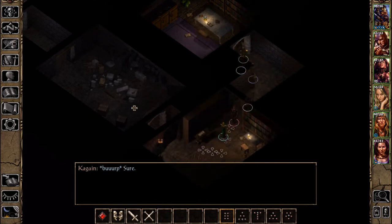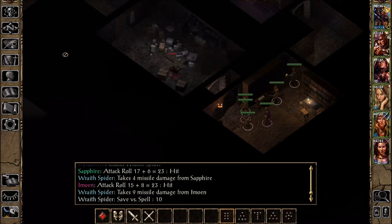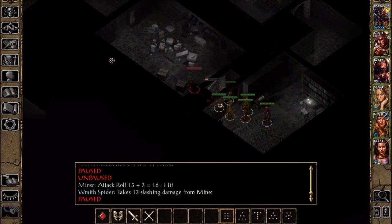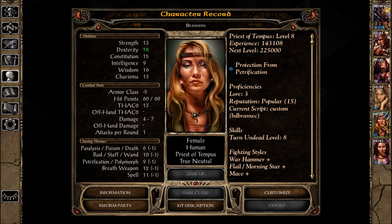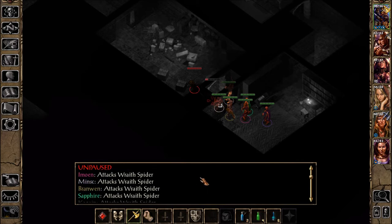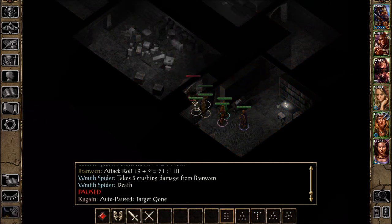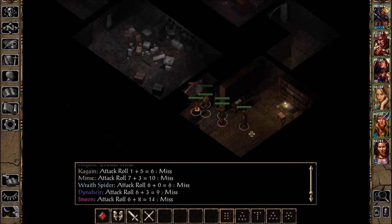We're finished exploring this area — there are a lot of greater doppelgangers here. But now we've got a wraith spider, oh boy. And another — someone poisoned? I thought I saw poison for somebody. No? Hmm. Your life could be mine. Go for the ice! Give us the game! Go for the ice! A critical mess!